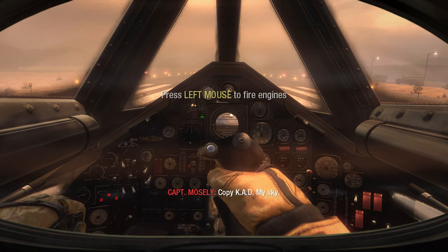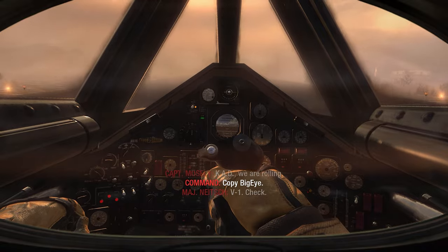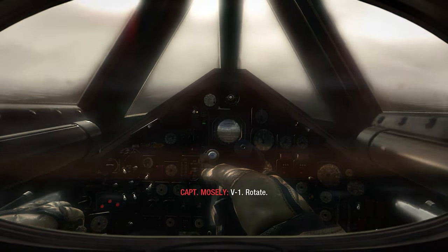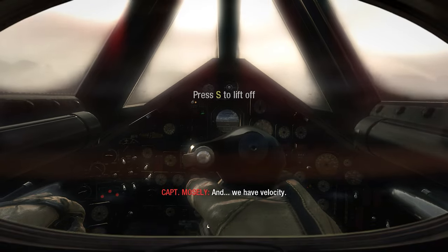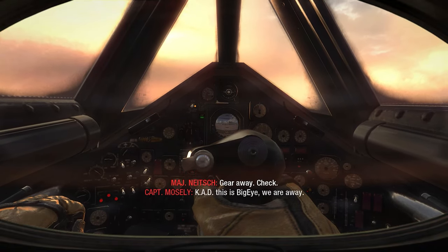Copy, Cad, my sky. Cad, we are rolling. Copy, Big I. V-1, check. V-1, rotate. And we have velocity. Gear away. Gear away, check. Cad, this is Big I, we are away.